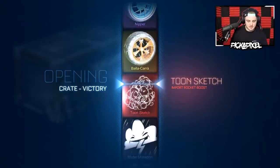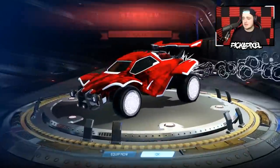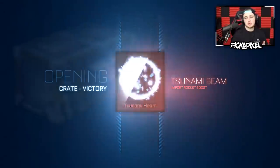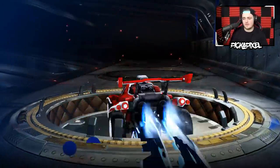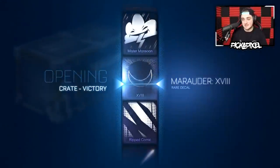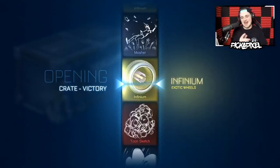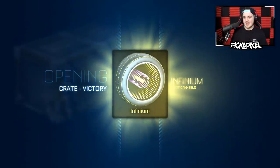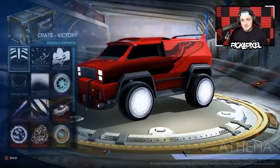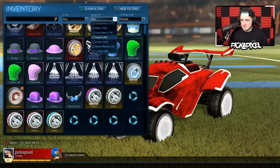Toon Sketch — is it gonna be painted this time? It's not, but we'll keep going. Tsunami Beam — not too shabby. At this rate we're gonna have at least four or five import trailers because they're not painted, but we're getting quite a few right now, so this is good stuff. There's a painted Infinium right there — I heard it in my ears. Let's check this out — what colour are these? They look interesting. We've had two lots of painted exotics already and we're only 40 crates in.